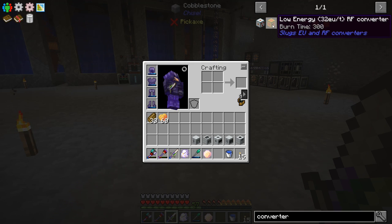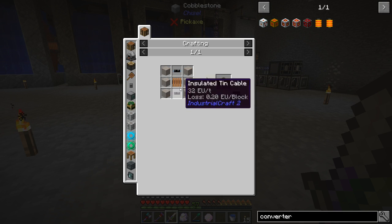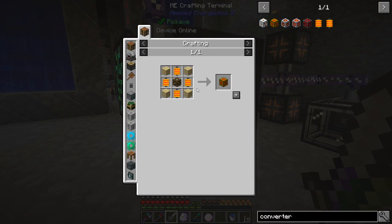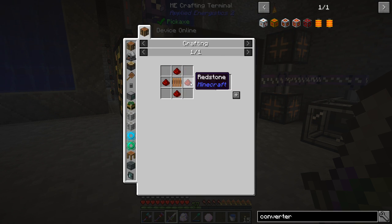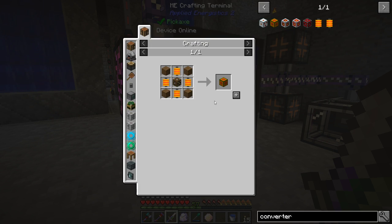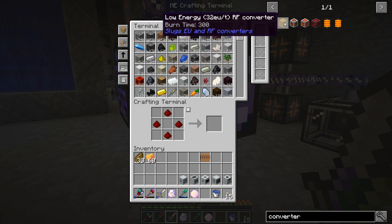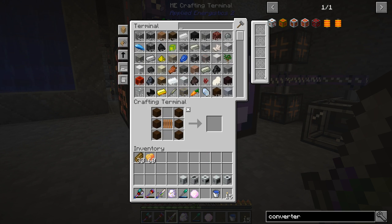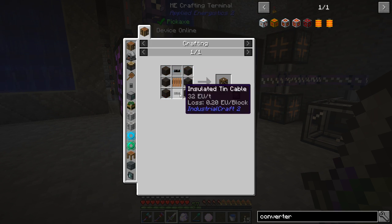Let's start with the low energy 32 EU/t RF converter since that's what we want to try out. We have to make one of these copper coil things. We might have everything together here — this is the least expensive one so I want to see how it works. We need four more copper coils. We do have enough copper wires in the system. We also need spruce wood and this LV transformer thing, but we don't have those insulated tin wires.